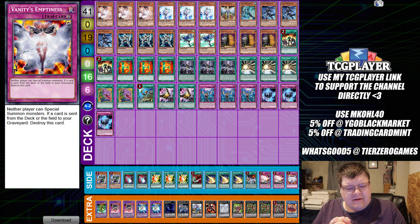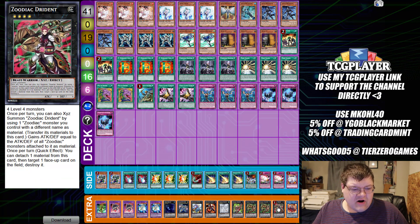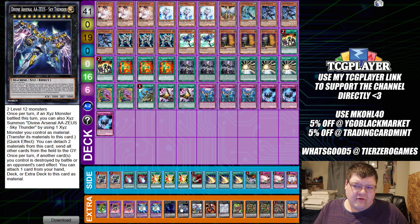To wrap up - two level four monsters to make Zoodiac Chakanine, you overlay the Drident to pop something, make the Borrel to attack directly for zero, make Zeus, and you have anywhere from one to two potential pops. That's actually kind of cool! I wonder if modern HERO players will catch on to that.